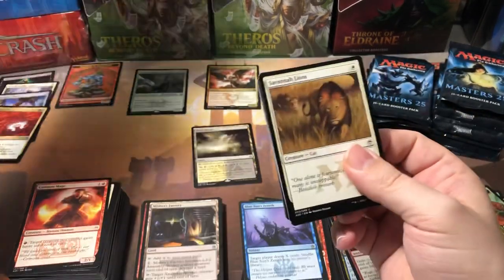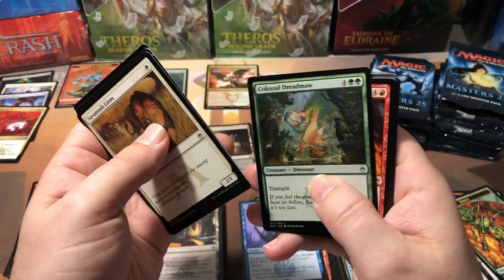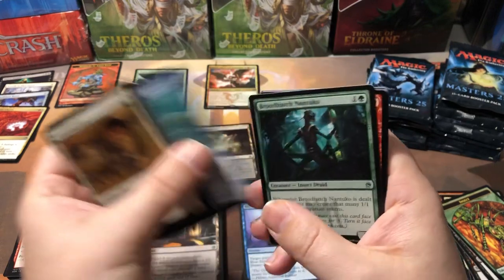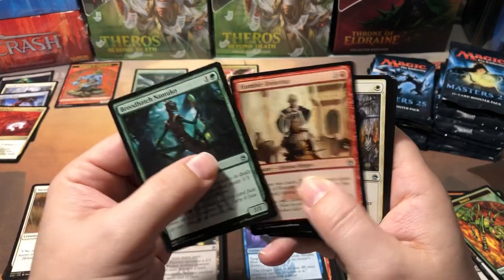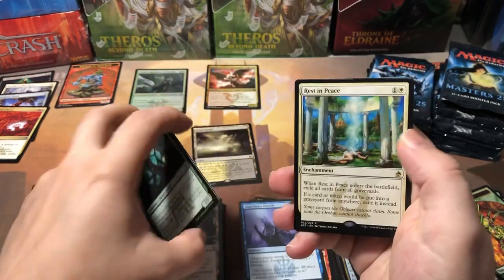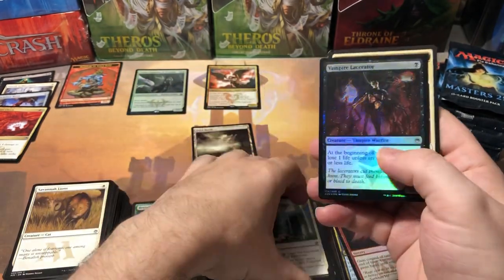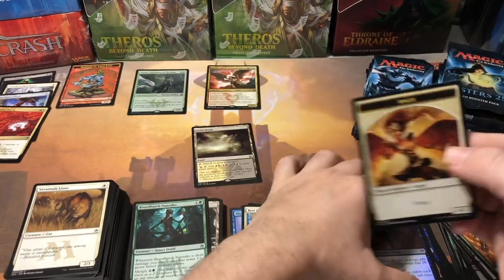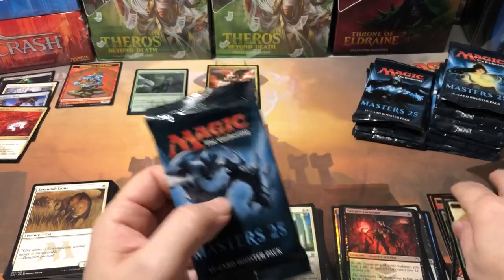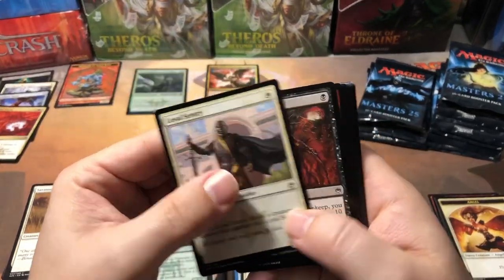My biggest card was that foil Thalia, which unfortunately was probably our foil rare for the box - I think they only had one foil rare in these boxes. The foil Jace would have pretty much paid for the box at a hundred and eighty dollars. Blood Hatch, Nantuko. Humble Defector. Another Swords to Plowshares - great card. And Rest in Peace - a decent mid-range hit at six dollars. Vampire Lacerator foil and an Angel token with really great artwork. We're slowly chipping away at the value, but unless we get some really big hits, we're not looking like we'll come out winners.